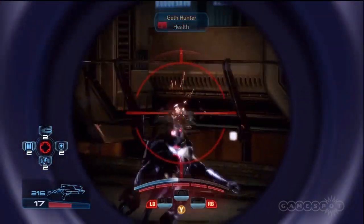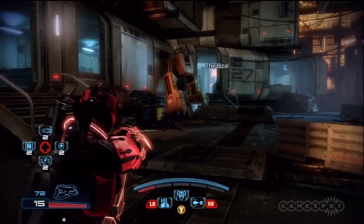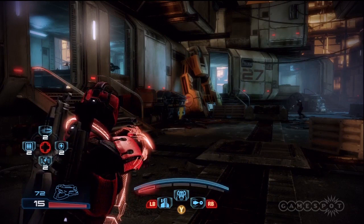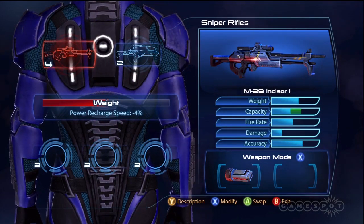Since you're already being weighed down from your Tech Armor, you can go one of two routes: fairly light weapons to get as much recharge speed as possible, or instead go big and get double rifles for maximum pain and destruction.